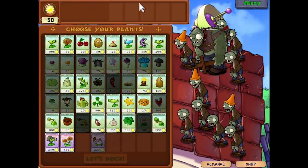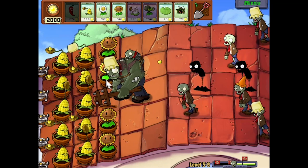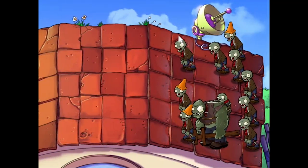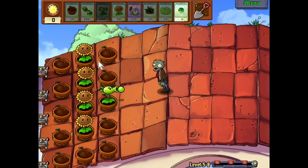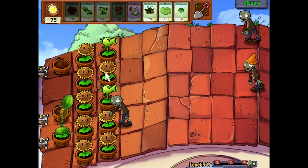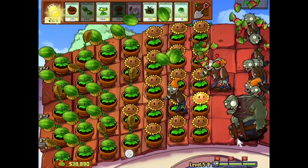The eighth roof level gave me jalapeno, kernelpult and marigold. I thought jalapeno was going to be able to deal with all the gargantuas with only two columns of kernelpults — it couldn't. After resetting a couple of times I got flowerpot, melonpult and repeater, and chose sunflower. Unlike last time with melonpult and repeater, I didn't have to use repeater for every early zombie, though I let coneheads pass through to avoid spending 300 sun on melonpults early. After leaking two roof cleaners I got a column of melonpults up and was able to spam as much as I wanted, getting almost four columns up by the final wave.